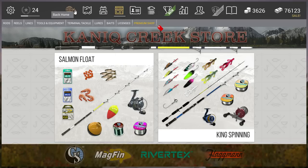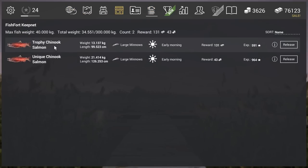Now it's time to check the fish. Trophy Chinook Salmon, unique Chinook Salmon — 43 gold, a lot of experience, very fun to fish for. I'm going to fish a little bit more to check how much fish I can get. But that was it for the guide, guys. Thanks for the support — if you like the video give me a like, if you like my channel please subscribe. See you guys next time, bye bye.